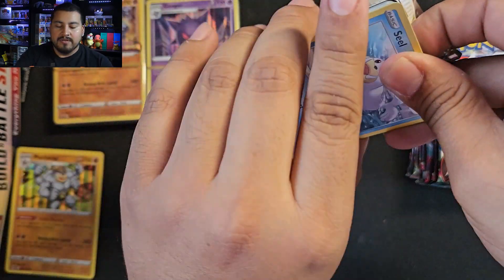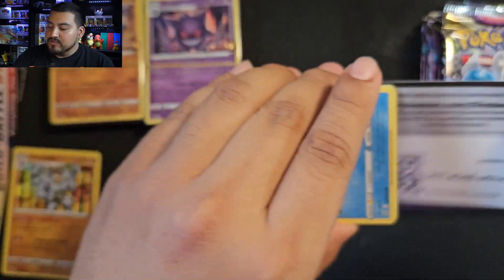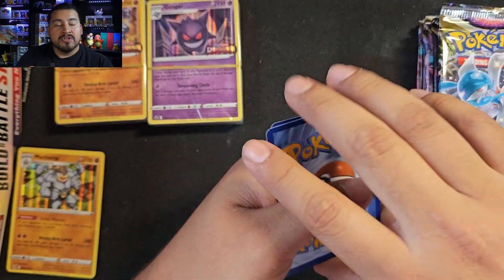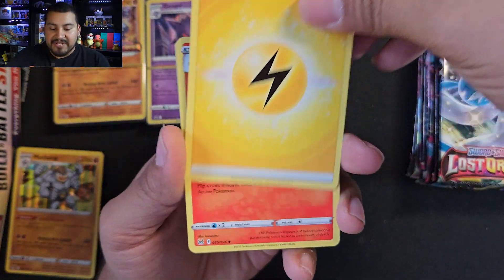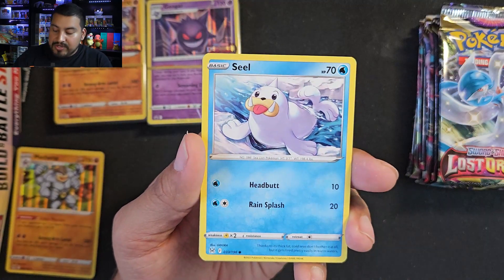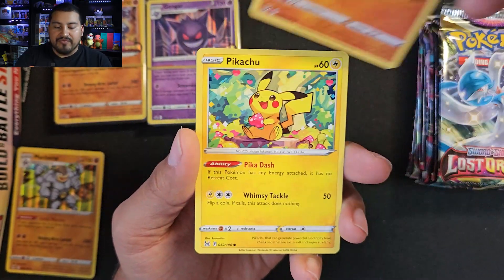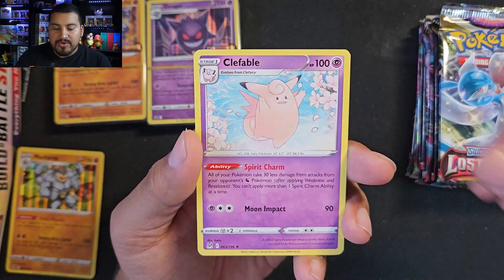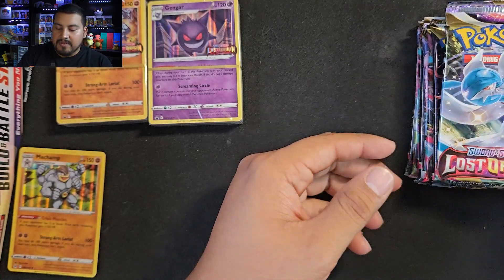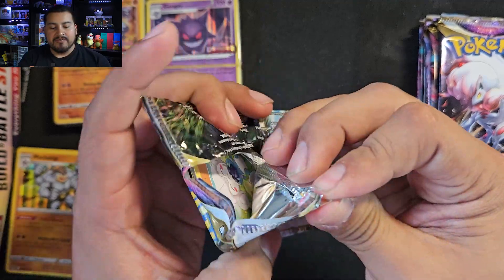Pack three and pack four. Let's hope we get a trainer gallery. I've had build and battle stadiums that give absolutely nothing. But technically this will be box three if we continue on, so this will be the completion of the first booster box that we've opened for Lost Origin. We got a Clefable rare with a reverse Spinarack. Nothing crazy in that first build-and-battle kit. Let's see the second one.